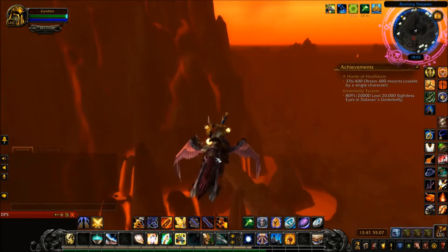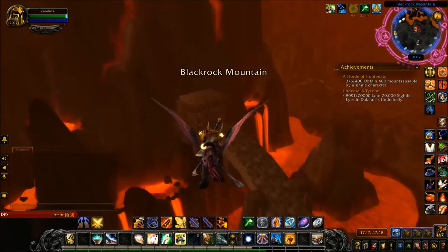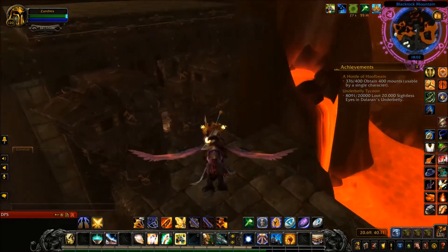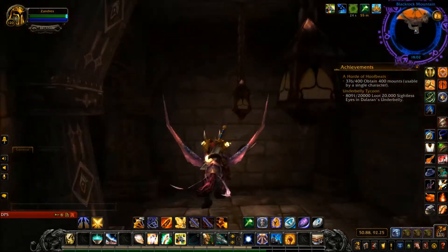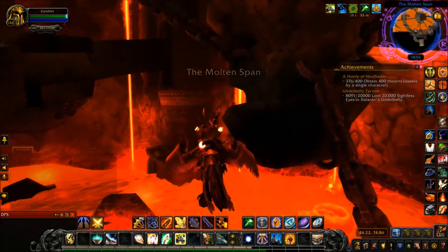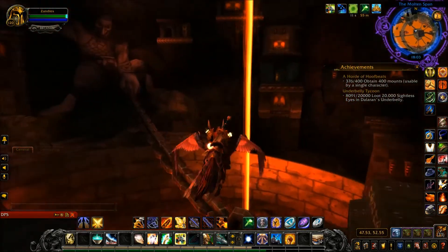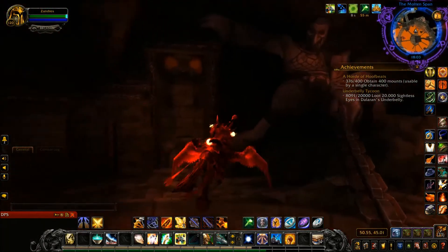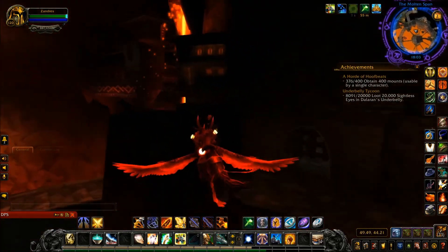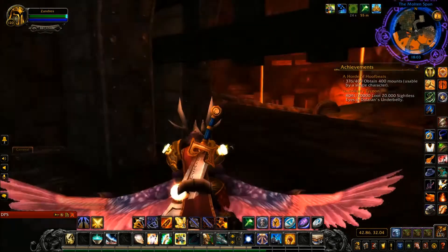For the Horde, we have to fly. For Alliance, you can just go to Stormwind and you're basically here. Once you arrive at Blackrock Mountain, whether from the Burning Steppes or Searing Gorge, you fly into these big gates that take you inside the mountain. Coming in from the north through Searing Gorge, you enter through a hallway — there's a portcullis and a hallway out to Searing Gorge on that side.